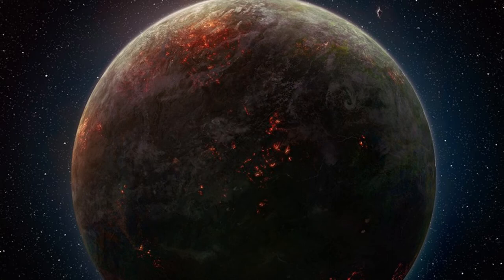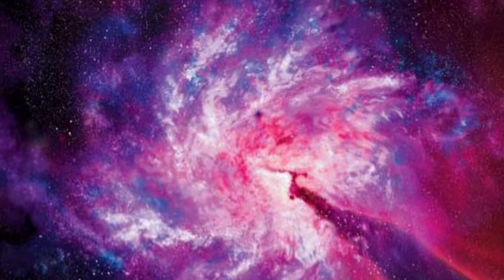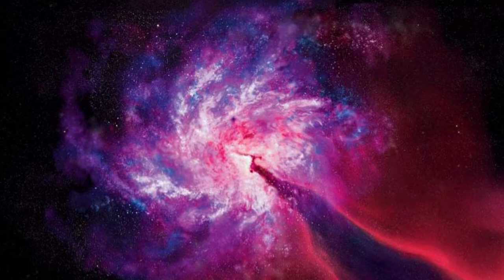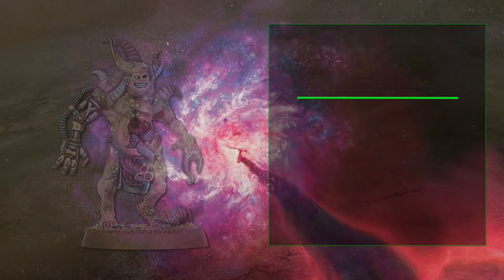And so here we arrive at the meat and decayed flesh of the build — how many poxwalkers are we taking? Well, I have some sad news, because between videos GW decided to amend the power totals of the pox. It's now a more uniform three power for a unit of 10 and six power for a unit of 20, which means we can only afford to upgrade one of the units of 10 to a motley crew of 20. Let's hope this is the last change they make and leave us in peace.